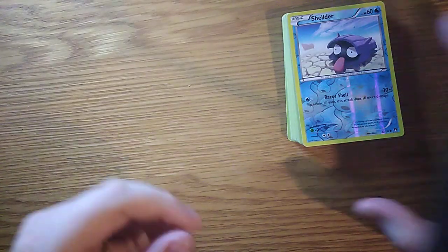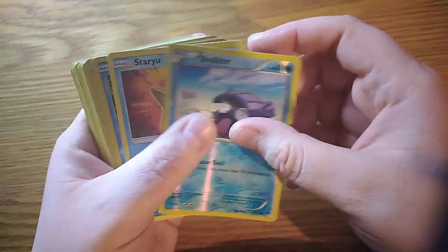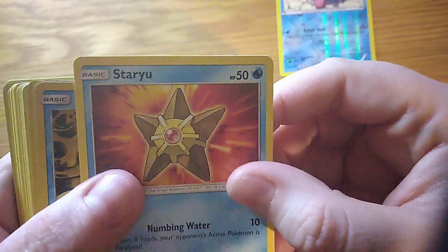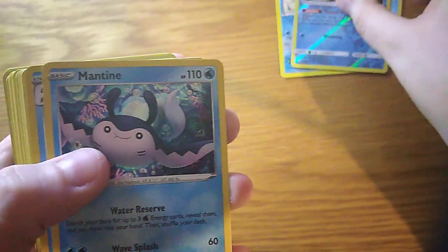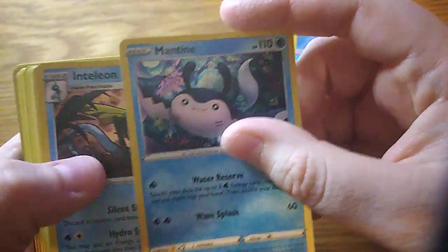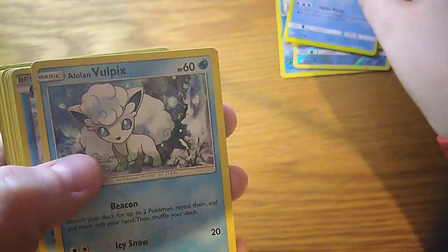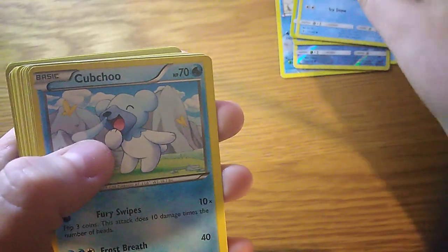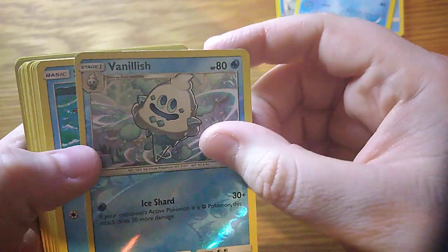Alright, let's get to the first cards. We have Shellder, then we have Staryu, Poliwag, Mantine, Inteleon, another Poliwag, Vulpix, Cubchew.